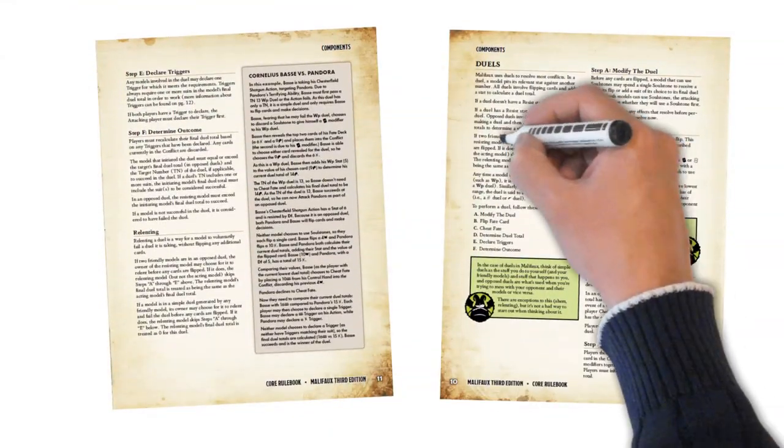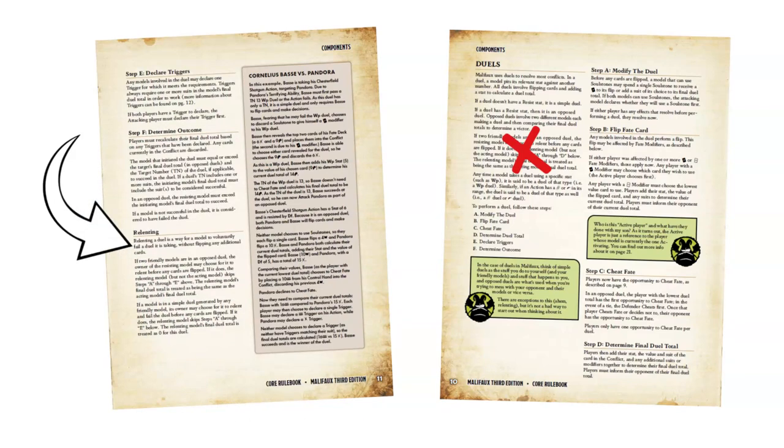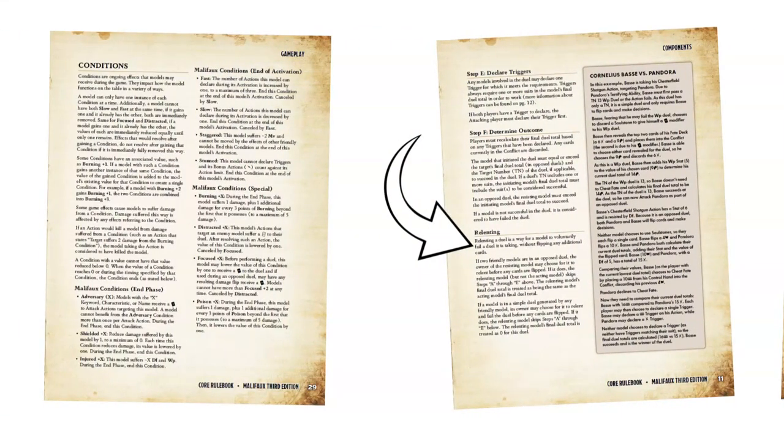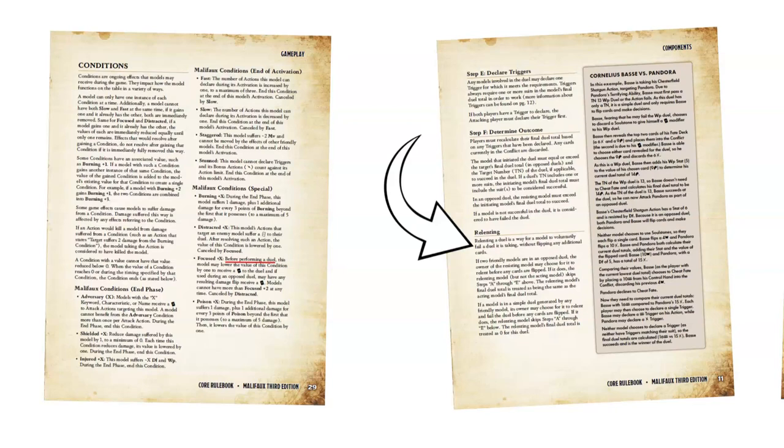Page 10 lost the paragraph about relenting, which now has its own section on page 11. The first full paragraph is the same as the old text about relenting to a friendly opposed duel. The new paragraph allows for models to relent to simple duels generated by friendly models. This is why the Another Round shockwave on the Brewmaster and Moonshiner, and the Converging Ley Lines shockwave on Maxine Agassi, Monomaniacal, no longer say that friendly models may choose to fail without flipping. Speaking of opposed and simple duels, the Focused condition also received an update. Previously, Focused added a positive modifier only to opposed duels, but now it can be used on any duel, and still adds a positive modifier to the damage flip if there is one.